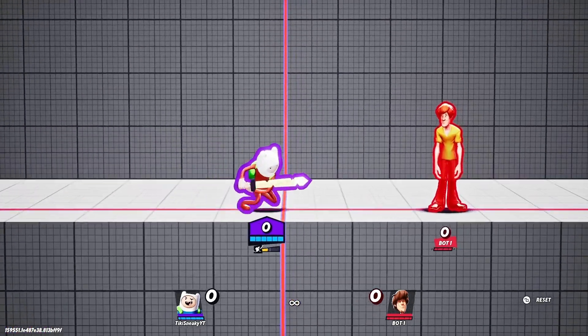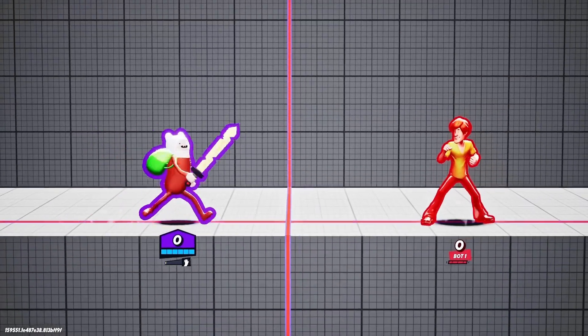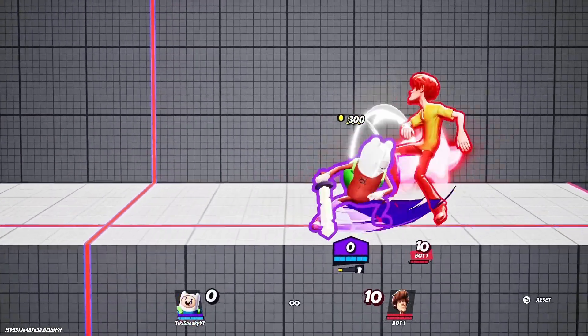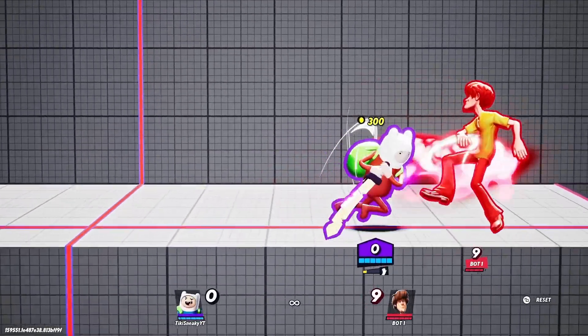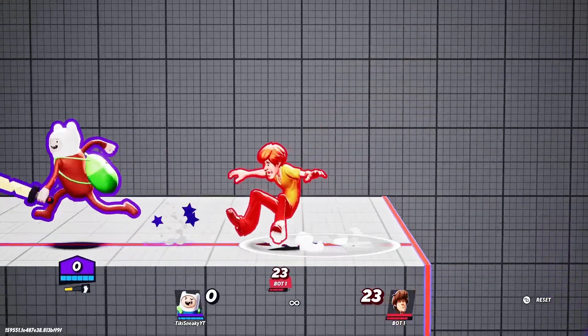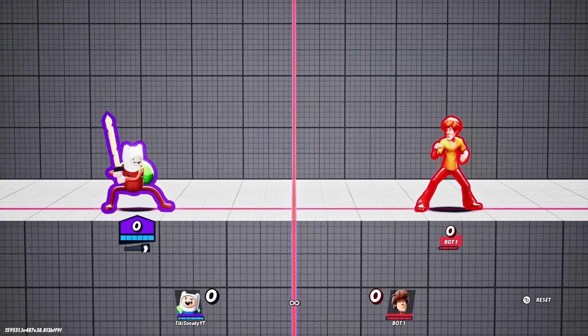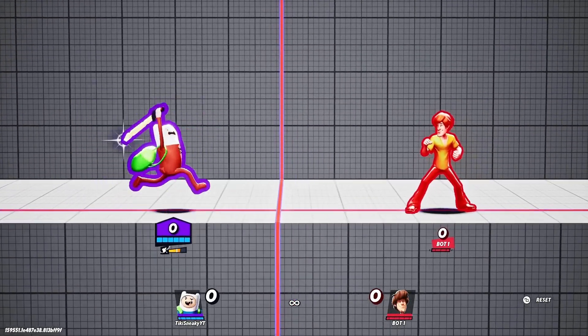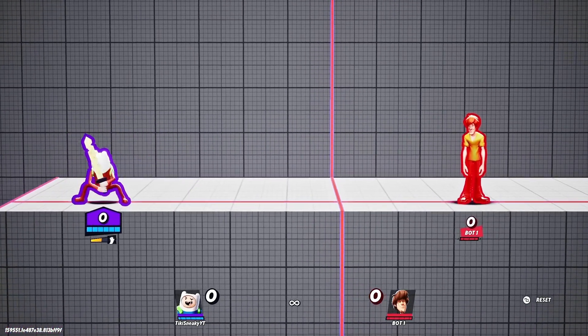It's also good for combos, but I wouldn't really prioritize that. It does a lot of damage - almost 20% for a short combo - but you can do other combos that deal more damage and also give a kill confirm. There's just not much you should do with this move besides two-framing and ledge trapping.